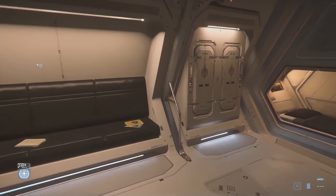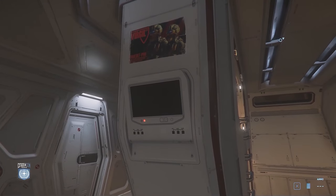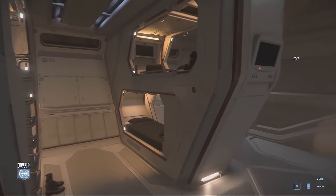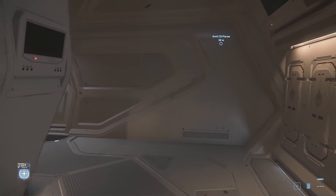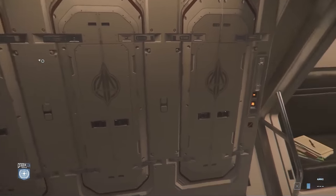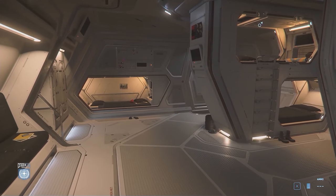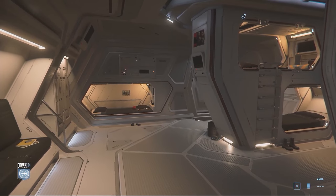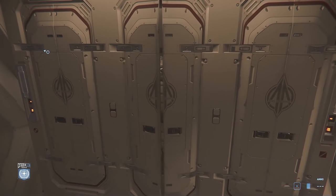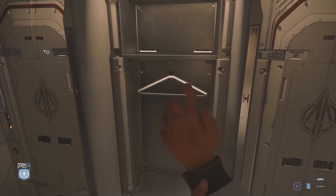All of this is in addition to having a bay for its Urza Rover and C8 Pisces Scout — it is confirmed that the Carrack comes with these vehicles. For the crew, the Carrack has room for six crew beds, bathrooms, food and drink areas, recreation areas, and a meeting room. The beds let you log out there. With the addition of the player status system version one, food and drink will be important, and later hygiene will be important as well.